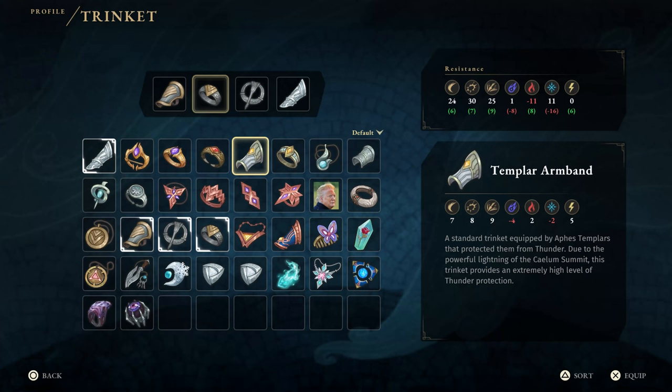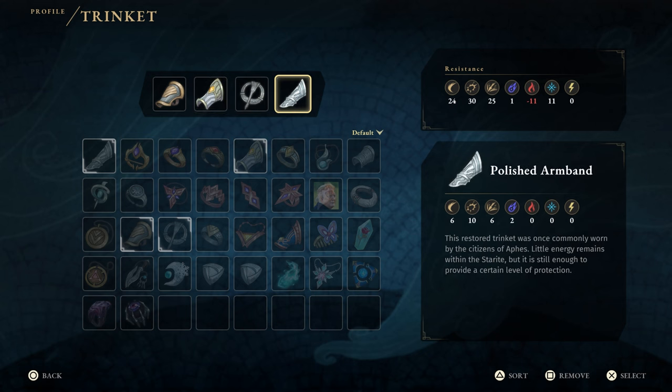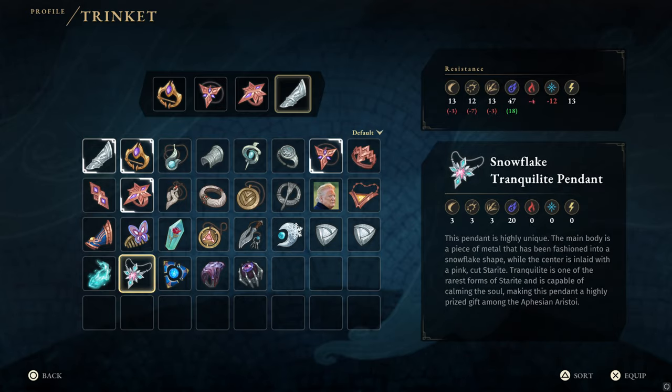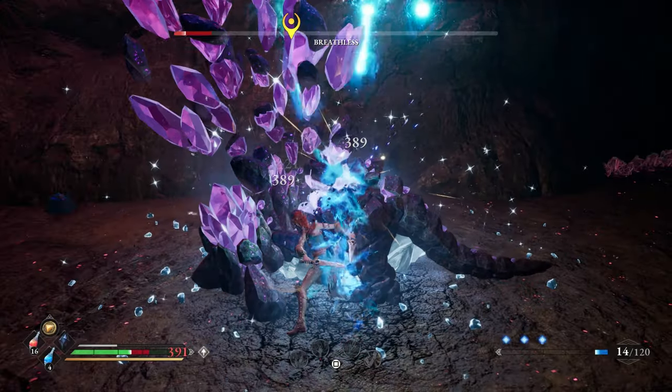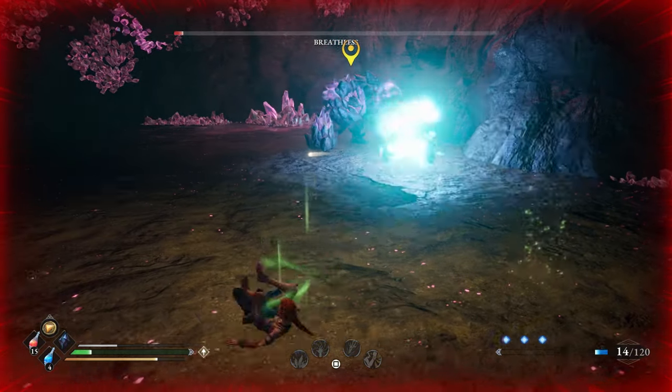Next are trinkets. Physical damage is the most common threat the whole game, so neglecting those resistances is almost never worth it. Your elemental resistances should always be matched to the respective zones, with fire being the most common and deadly early on. Some bosses can spell trouble if you do not match your trinket, so make sure to do so if you happen to be stuck on something.